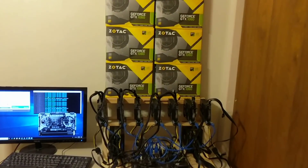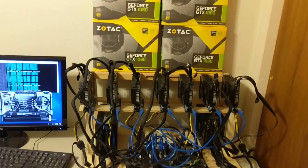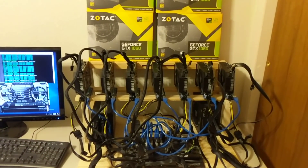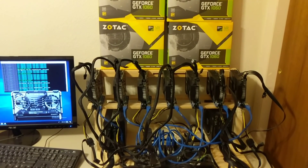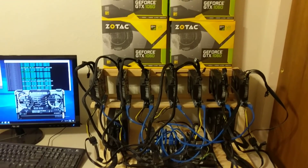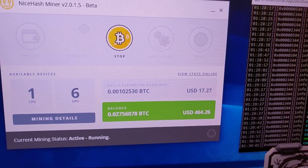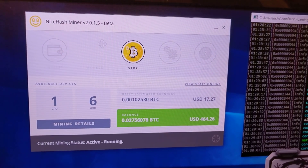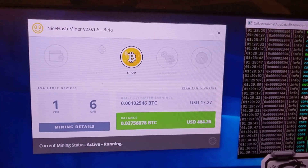These are seven 1060 6GB Zotac minis. Full disclosure, there are seven of them here, but right now only six of them are mining. I need to reset Windows and fix an issue I was having. But right now I have NiceHash up, and the six 1060s are mining at $17.27 per day, so around $3 per card.